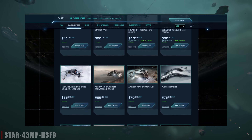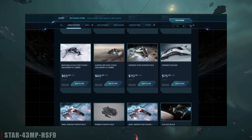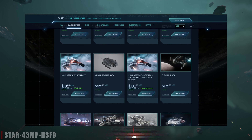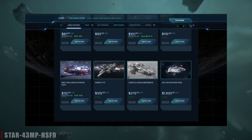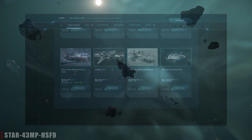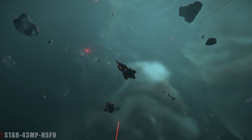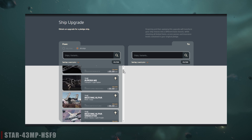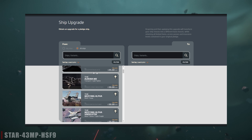But what if you already know what ship package you want, but the one you're looking at isn't on sale? Perhaps it's the Avenger Titan or the Cutlass Black at this time? Well don't worry, there's still a way you can take advantage of the sales going on with the game packages. Simply buy the game package that has the best deal but is still below the price of the ship you actually want. Then you can cross chassis upgrade, or CCU, to the ship you actually want, even if it's a ship that's not part of any of the game packages.